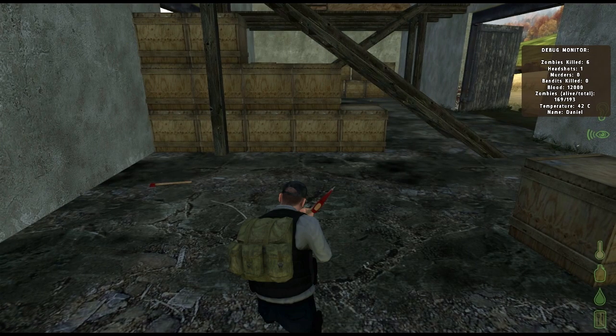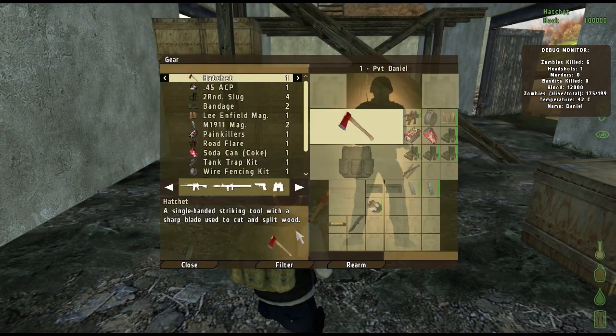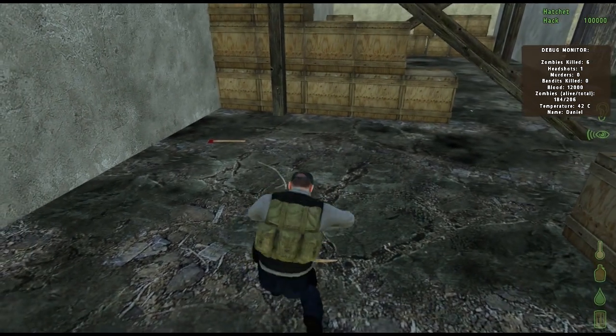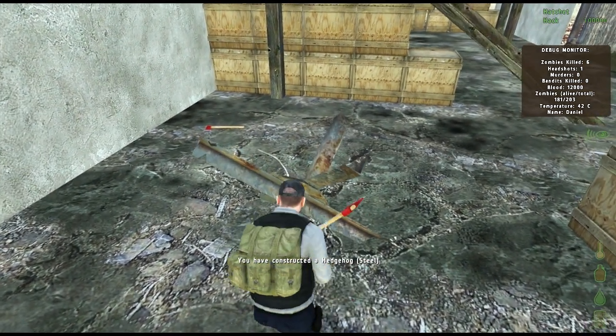To place the tank trap, find the spot where you would like to place the trap. Once you are in position, open your gear menu, right-click the tank trap, and choose Build Tank Trap Kit. Your character will begin the animation of building the blockade, and in a few moments it will be placed in position.